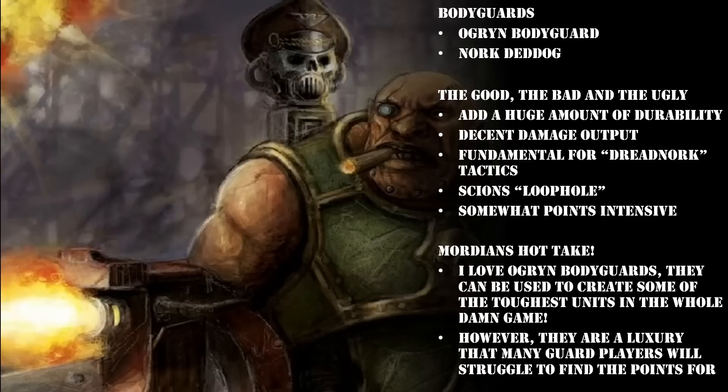A secondary loadout I like for the Ogryn Bodyguard, if you're thinking of running a command squad that's going to get into combat performing that Dreadnought-like role of becoming a brick wall for enemy assault units, is to take a Brute Shield and also a Bulgrin Maul. At time of recording, the Ogryn Bodyguard costs 50 points base. It costs 5 points for Bulgrin Plate, Slab Shield, or Bulgrin Maul. Interestingly, the Brute Shield is free — that's the one giving the 4+ invulnerable save. So an Ogryn Bodyguard with Slab Shield and Ripper Gun costs 55 points; Brute Shield and Ripper Gun costs 50 points; and Brute Shield with Bulgrin Maul costs 55 points.